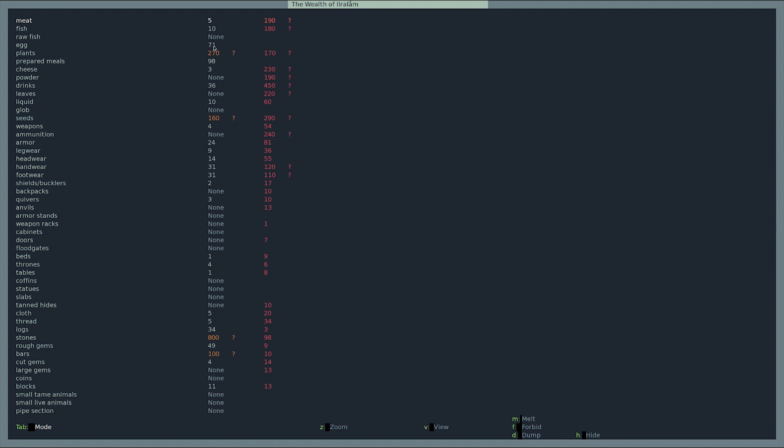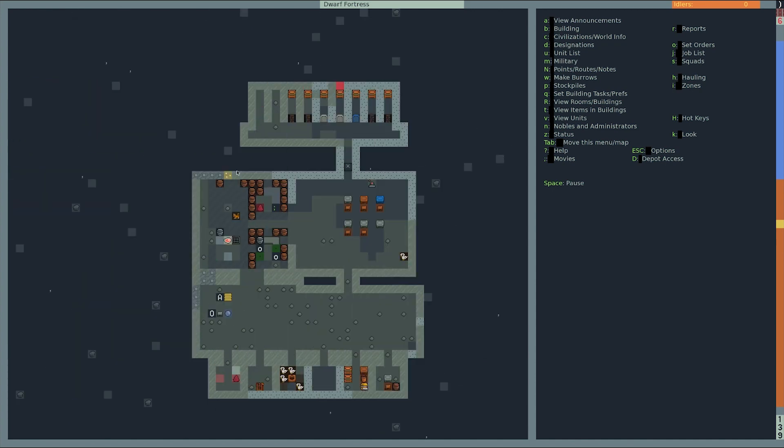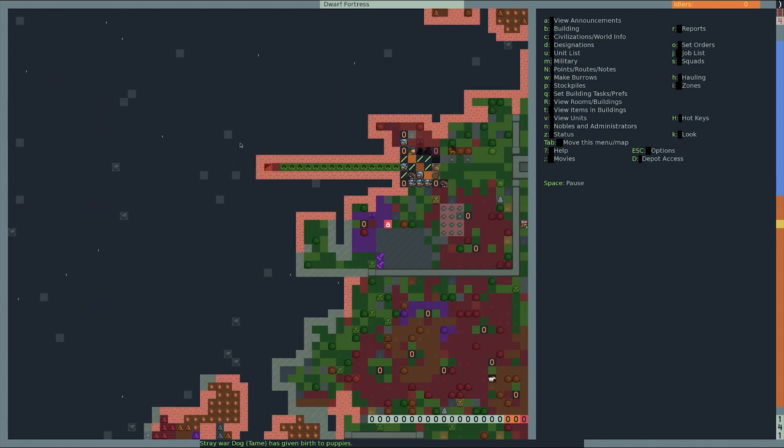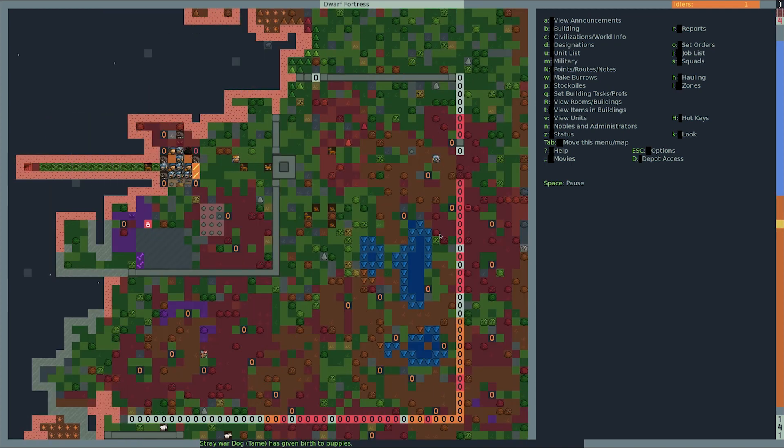We have plenty of eggs from our ducks. We've got a little bit of cheese. We don't have a lot of drinks — we should do some brewing and some cooking. I wonder if those eggs go bad. We got puppies a couple episodes ago and now we got more puppies — we're going to be lousy with dogs. More dogs! We'll have so many dogs that we'll just throw those dogs at elves.